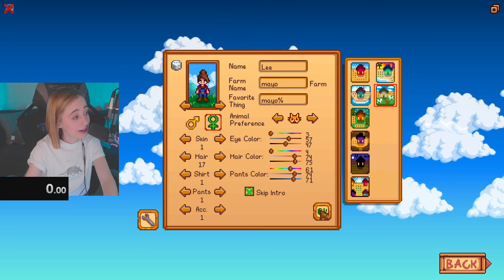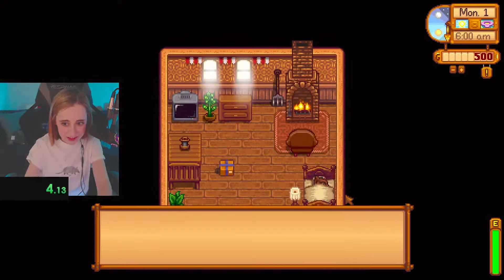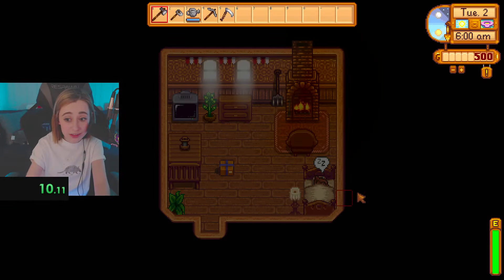Here we go in three, two, one. Alrighty, starting off fresh here — this is the brand new farm type that came in Stardew Valley 1.6, which is the Meadowlands farm.